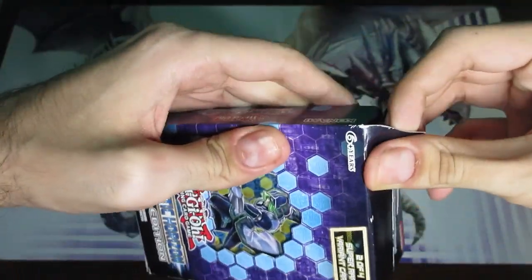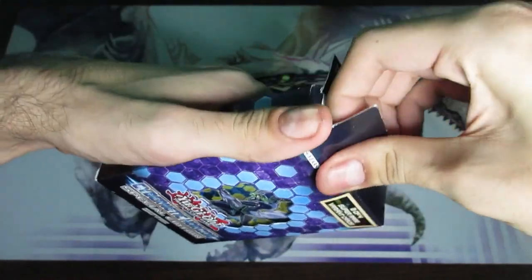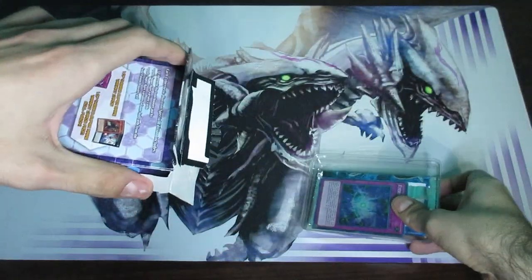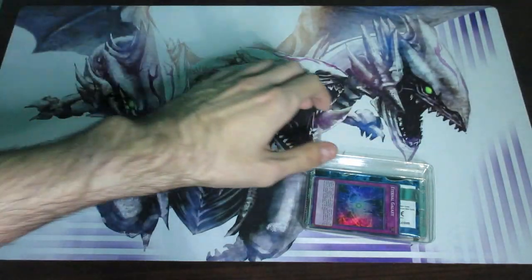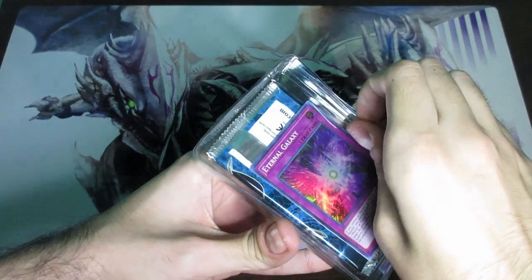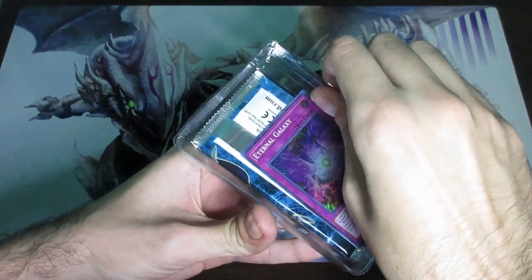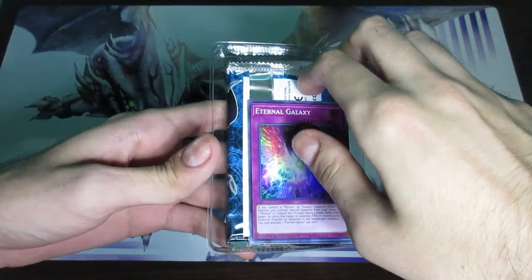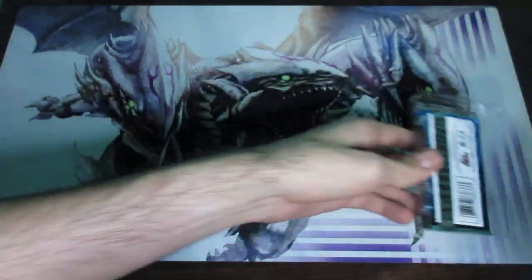Three packs always comes with two variants. This set is noteworthy for having three very valuable cards. After those, the next valuable ones are like four bucks or something. The three big ones are Boral Sword Dragon, Danger Bigfoot, and Danger Nessie — all three are worth a little over $20 each. All three are actually secret rares, which means they are very difficult to obtain.